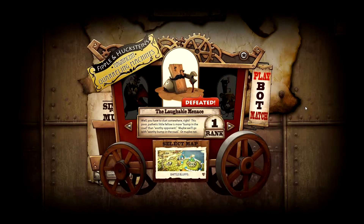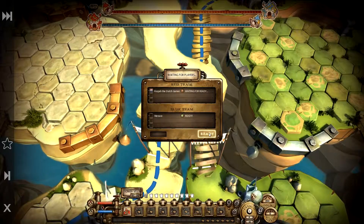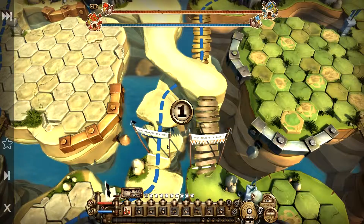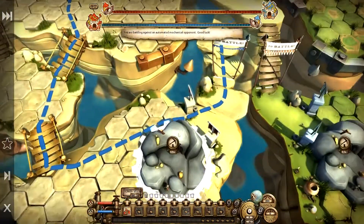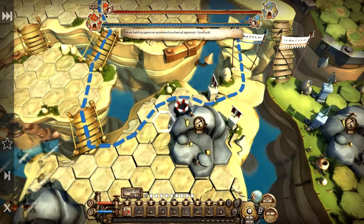Hello everyone, this is Korpa and welcome to episode 1 of the game of the month of August with Tower Wars. We're going to play versus a bot, the Laughable Menace, which is rank 1. For those that don't know, the game of the month features one game where I show you lots of let's plays and content of the game while minimizing explanation. I will make a bought and forgotten episode for that, which will cover the UI, how to play, who made it, and that kind of stuff.